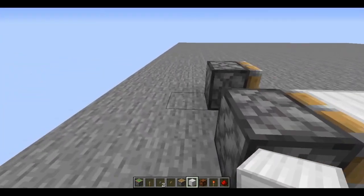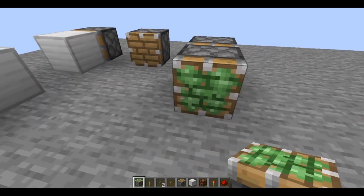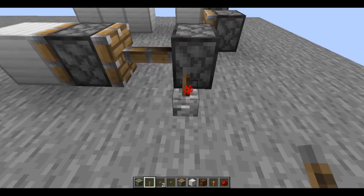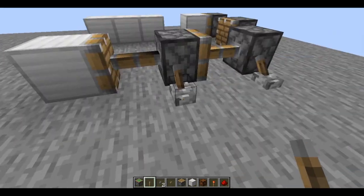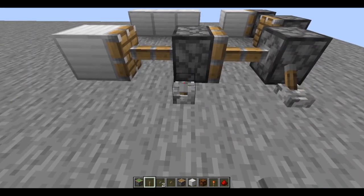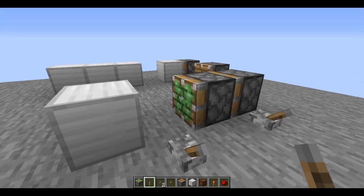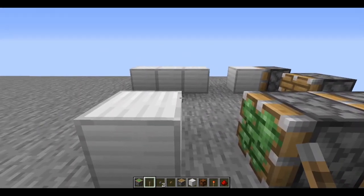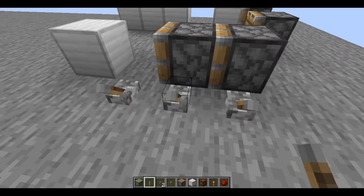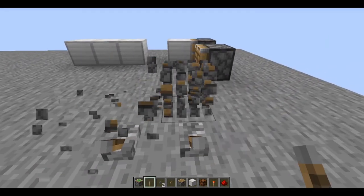Also, if you put two sticky pistons like this, and then a block in front of them, you can make this one extend, then this one. But to retract it, you cannot retract this one then this one, because unless this piston is retracting, it will not take back this block. So what you want to do is power this again and retract again — but that's more complicated, we'll get to that later.